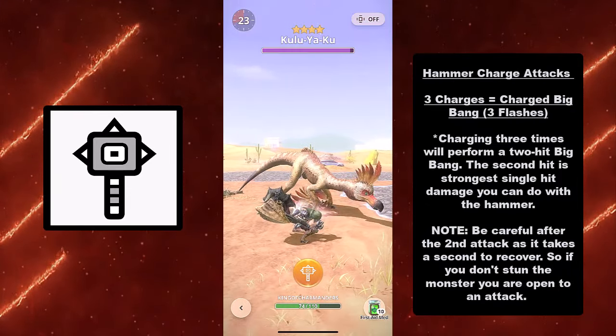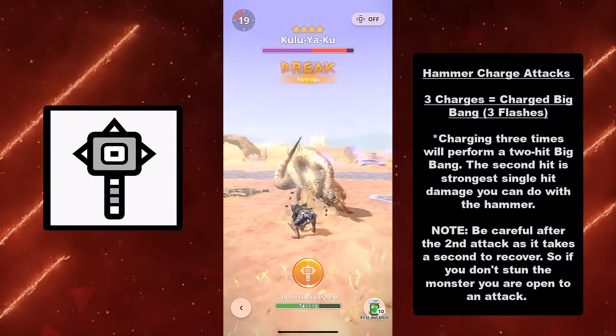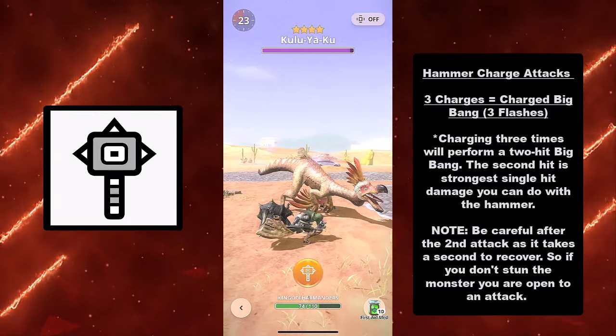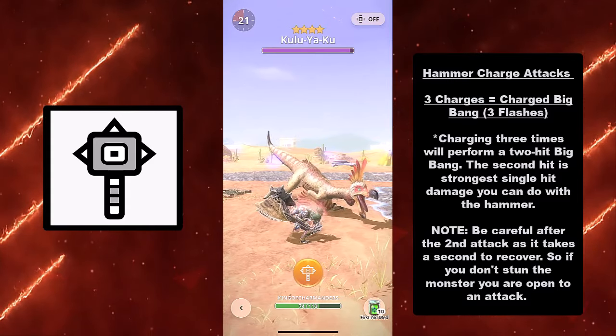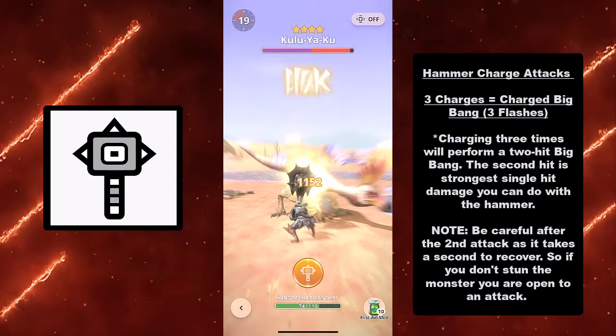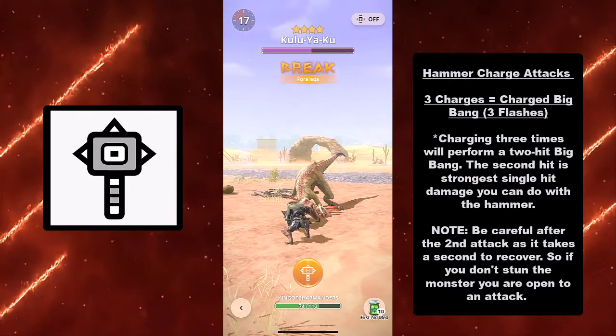When you charge three times — three flashes — that equals the Charged Big Bang. Charging three times performs a two-hit Big Bang Attack, and the second hit is the strongest single-hit damage you can do with a hammer. Be careful, though, because after the second attack it takes a second to recover — your hammer is kind of stuck in the ground. So if you don't stun the monster, you are open to an attack.